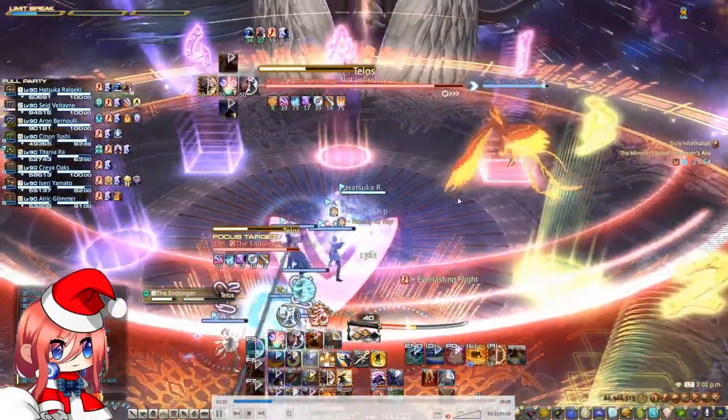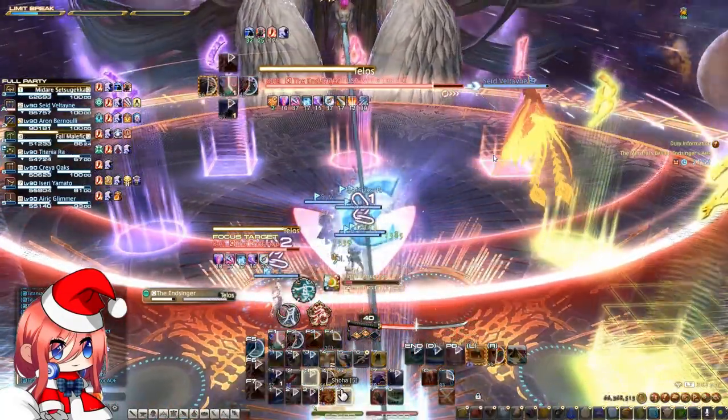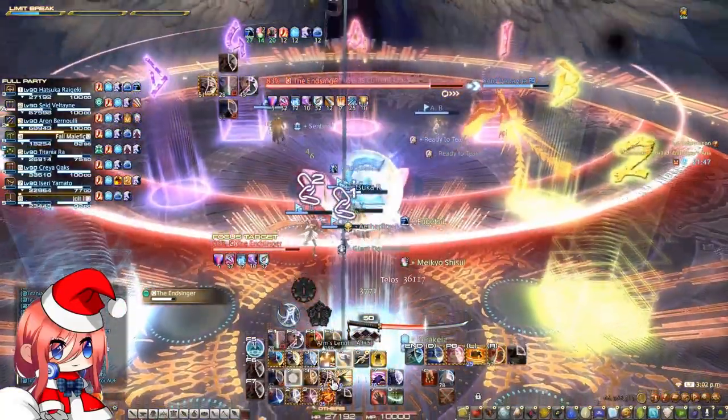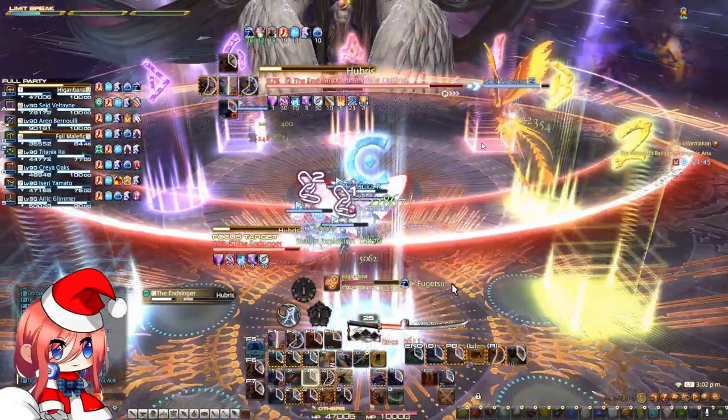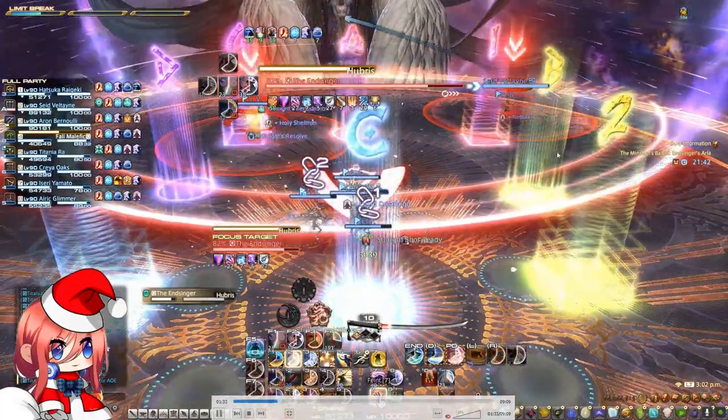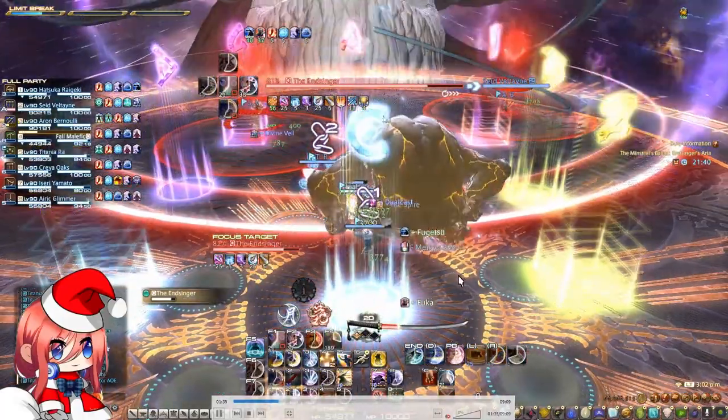The next mechanic is Telos, another raid-wide AoE. Make sure you heal through this. Right after this, the boss is going to cast Hubris — this is a tank buster. Make sure your tanks are away from the group. Important thing here: you have to make sure that your tanks are number one and number two on the aggro list. If not, the second person on the aggro list is going to get the tank buster. Make sure your tanks pop their mitigations.